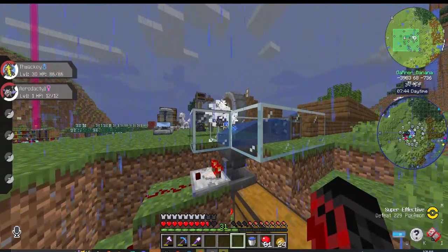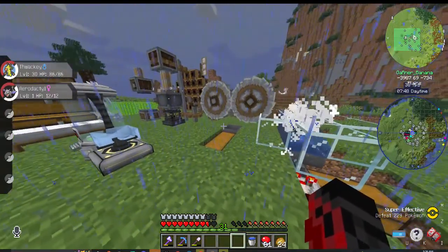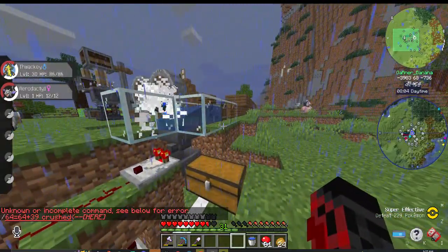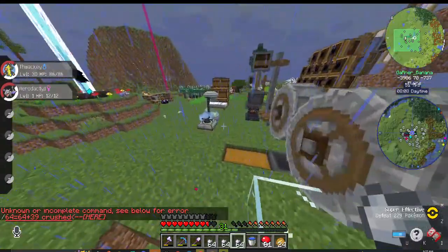As you can see, it's making a lot of iron nuggets — a stack and 39 iron ore worth. Once that all turns into nuggets — oh my gosh, that's so much.